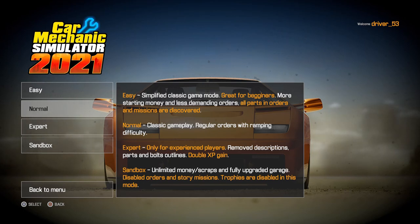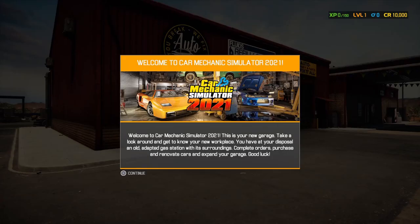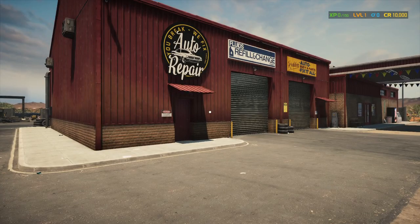We're going to start on Easy. It says if this is your first play, they recommend the basic tutorials — but we're going to jump straight in. We have a message right off the bat: 'Welcome to Car Mechanic Simulator 2021. This is your new garage — take a look around and get to know your new workspace. You have an old adapted gas station with its surroundings. Complete orders, purchase and renovate cars, and expand your garage. Good luck.'